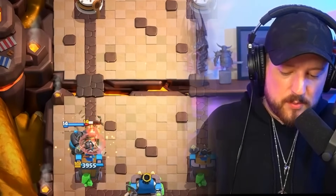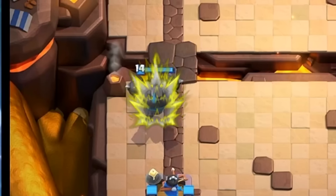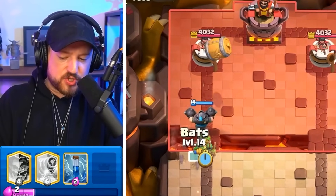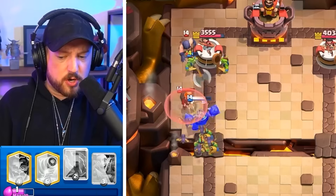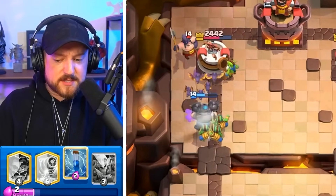Mega Knight goes down, knocks the Hog Rider away. He will get one Hog Shot to our tower, but that's okay because now we have the power of a full health Mega Knight on the counterforce. She does not have a lock spell, so maybe this push succeeds. Look at that Valkyrie. Executioner destroys some of the goblins but then Mega Knight jumps onto the Executioner.